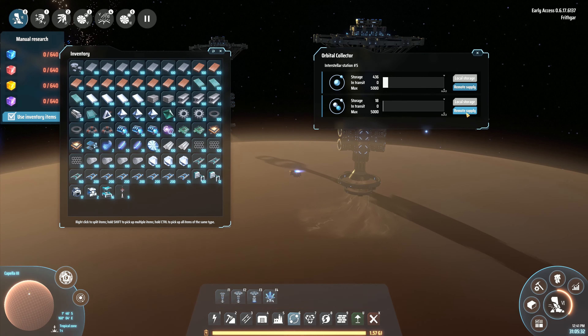So you've got local storage or remote supply — there isn't anything else to do on that one, no other settings to have. We don't really need to make any major changes to it. And there we have the third and final orbital collector right there. We're going to come out along here and put that third one down. There's a lot of materials gone into this, but we now have three orbital collectors.